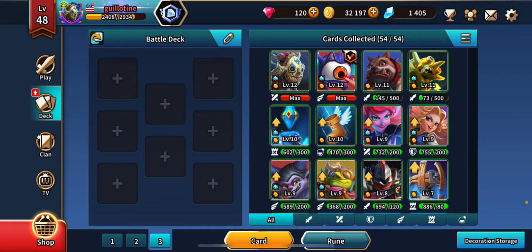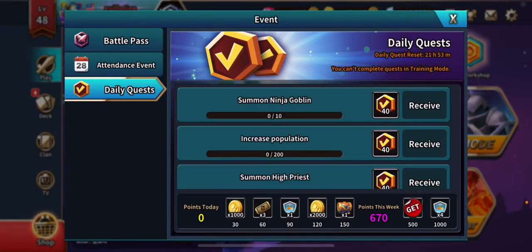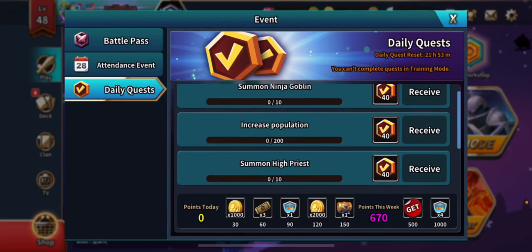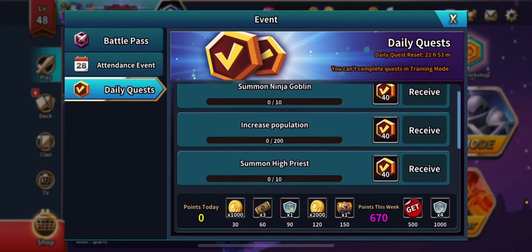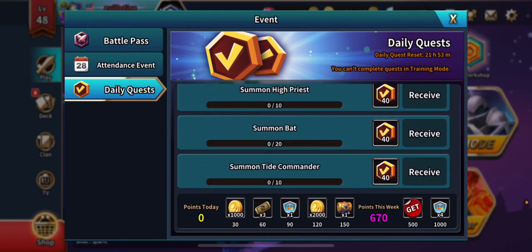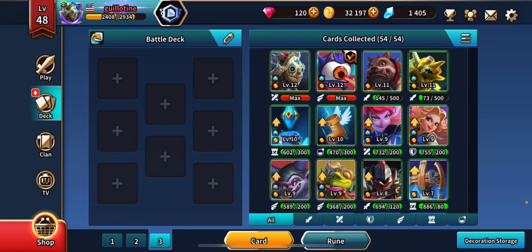You might also have daily quests, and sometimes I'll build a deck just around my dailies — Ninjas, High Priests, Bats, Tide Commanders. I can already start visualizing a deck where all four of those could work and I could really start busting out my dailies while experimenting with new unit combinations. But right now I just want to build a deck solely for competing, solely for playing on the ladders.